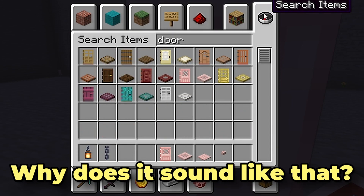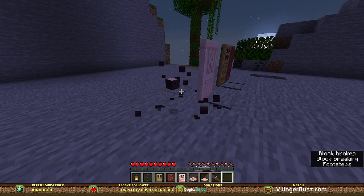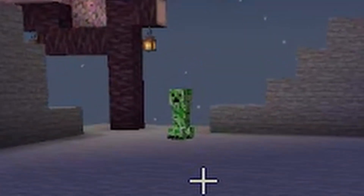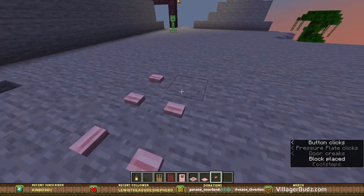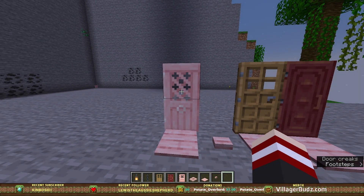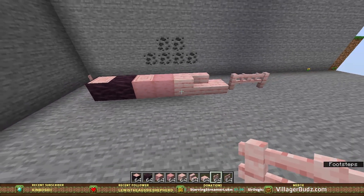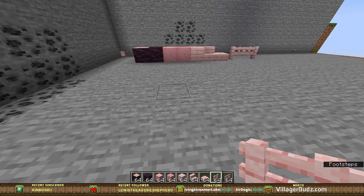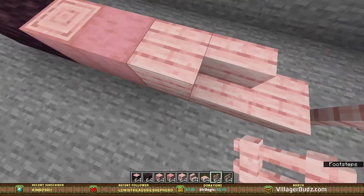Why does it sound like that? My worst nightmare. I love the pressure pads. The buttons are okay. The door looks really good, but I'm kind of underwhelmed. The wood looks a little strange — it looks off. But I can definitely see this being used in so many different things. It would be so cool to use. I prefer the logs more so than the planks.